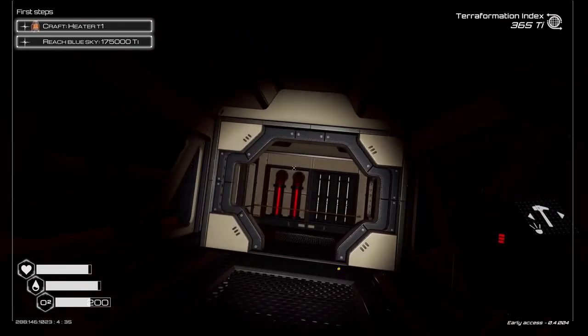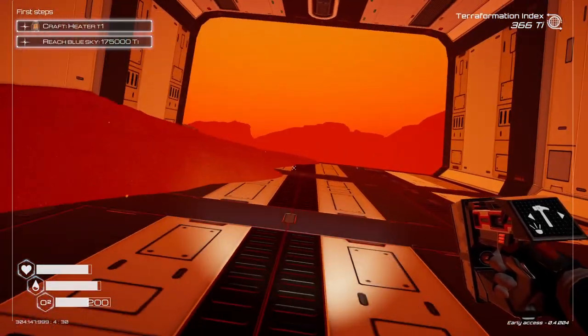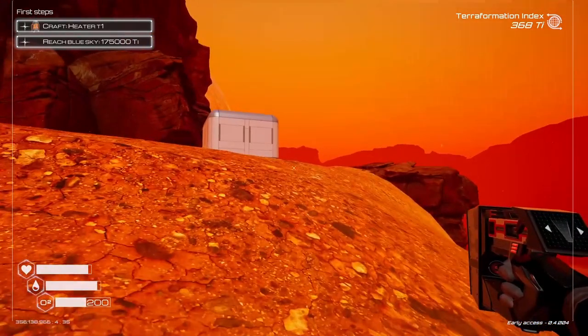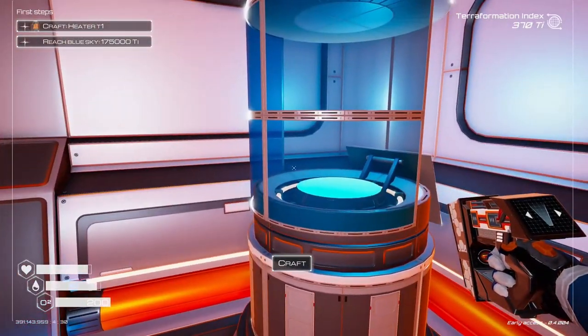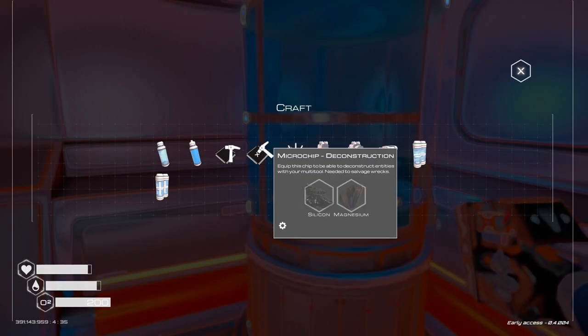Do I not have the cutter? I need the destruction tool to be able to get through there. Let's head back out and see what we need to do to get the destruction tool. I need the light and stuff but I need the destruct tool — we need silicone and magnesium.